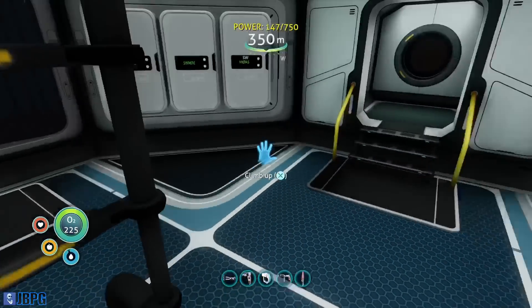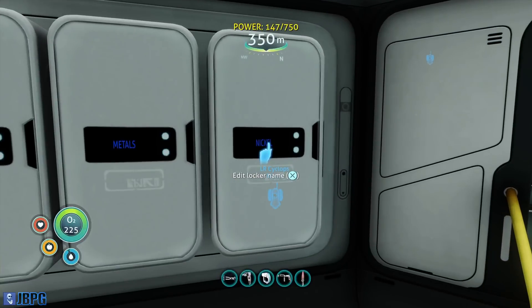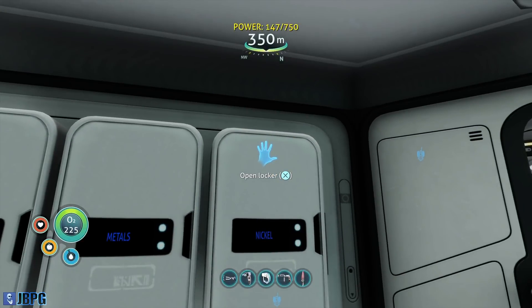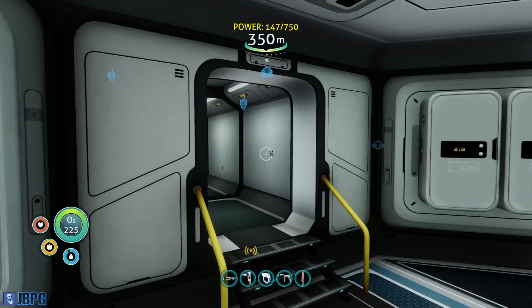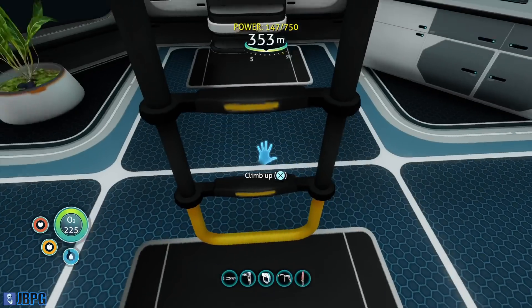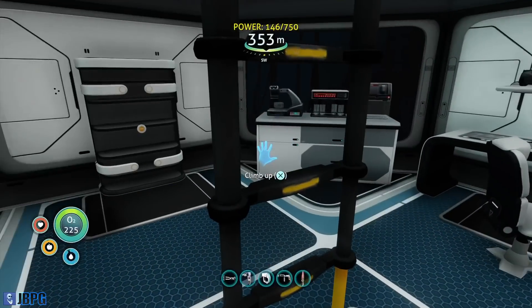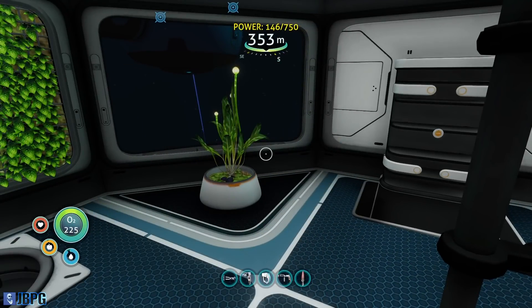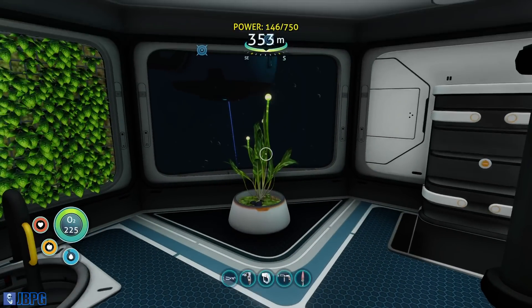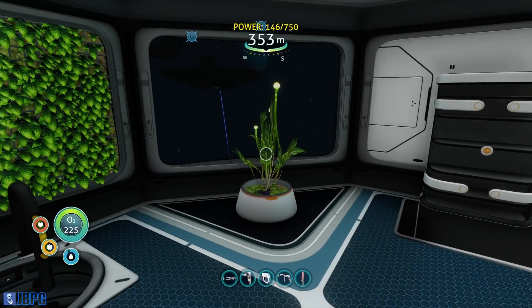Going down, nothing's changed in here apart from the fact that I've now named this locker for nickel because it's full of nickel — I've got so much of the stuff. Going down again, I added a little change in here as well. I put a potato plant in here just as a food source — nothing too big or obtrusive.